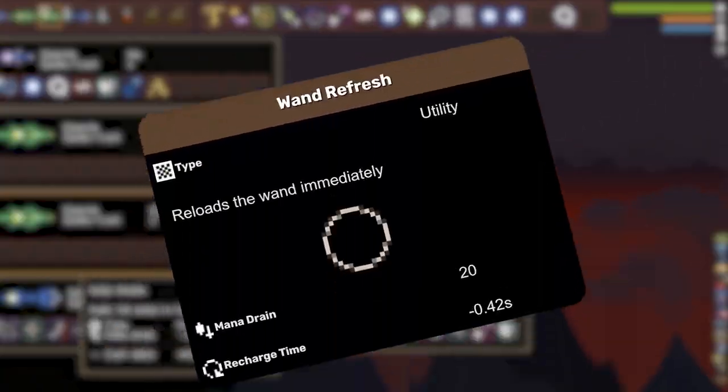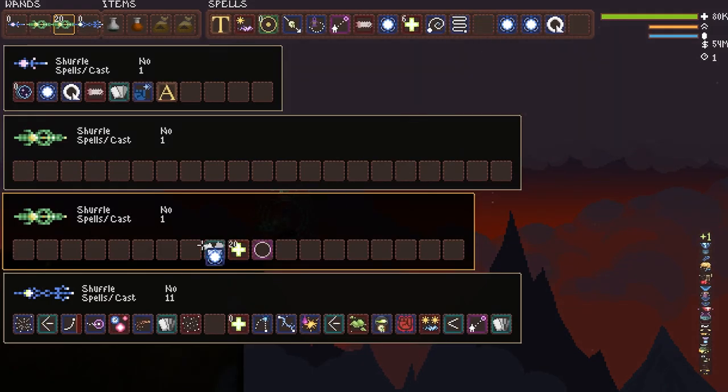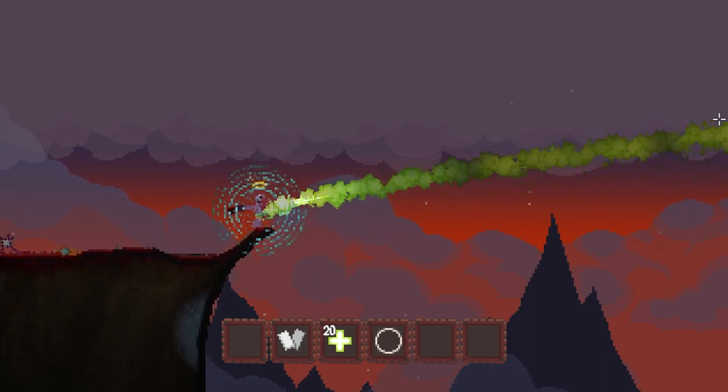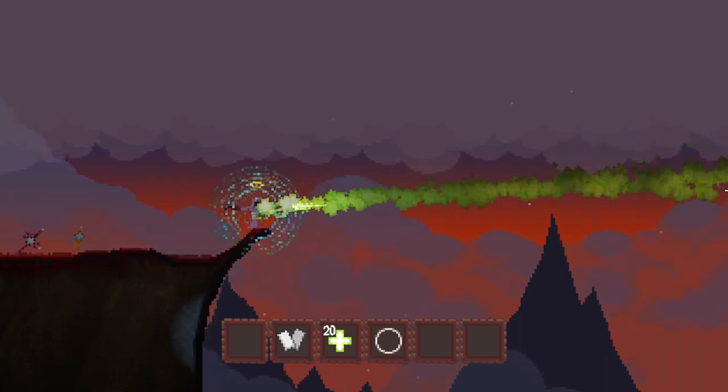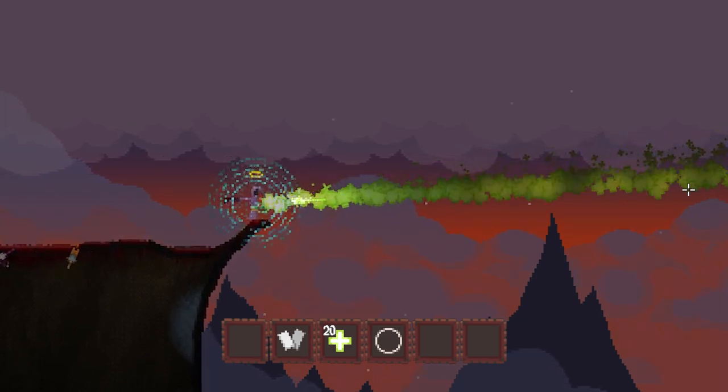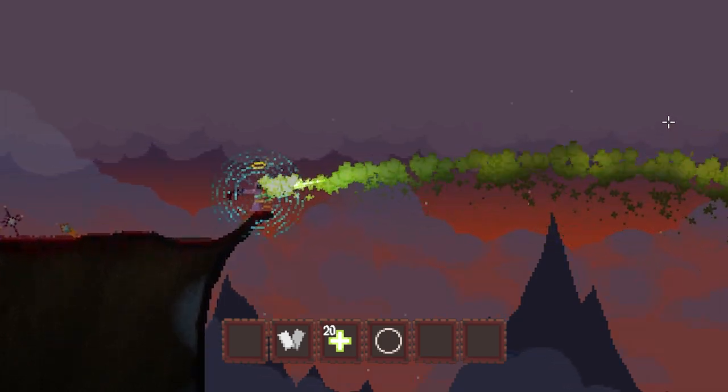Firstly, the Wand Refresh. The spell does as the name suggests — it refreshes the Wand. However, when combined with a charged spell, it doesn't use a charge. You'll notice for this healing bolt I have 20, but when combined with a Wand Refresh, I can use this spell without using any of the charges, which in return gives me unlimited healing bolts.